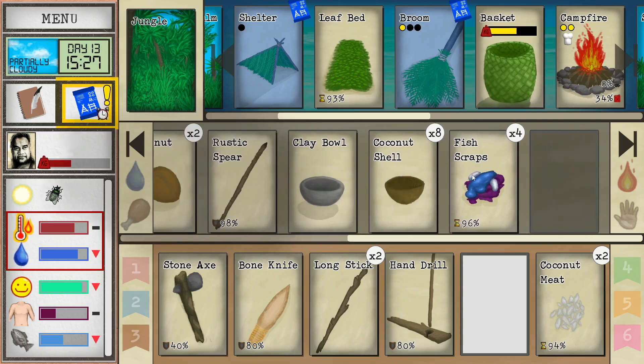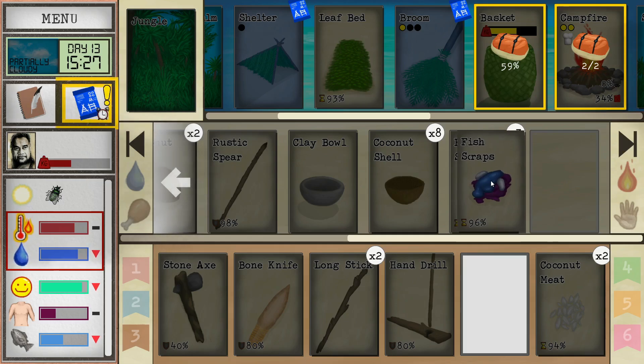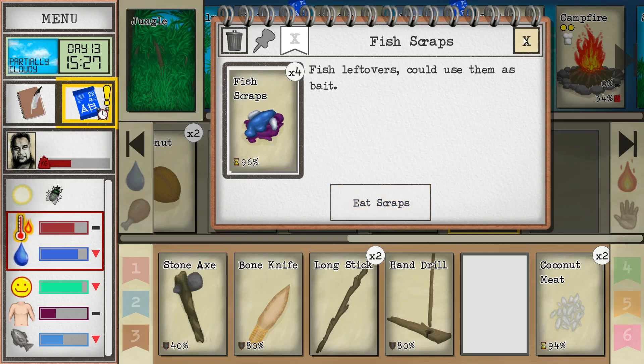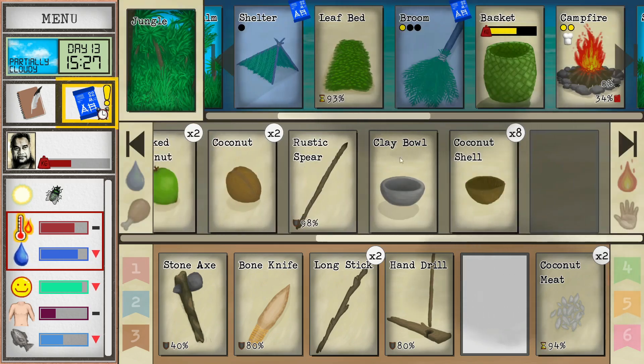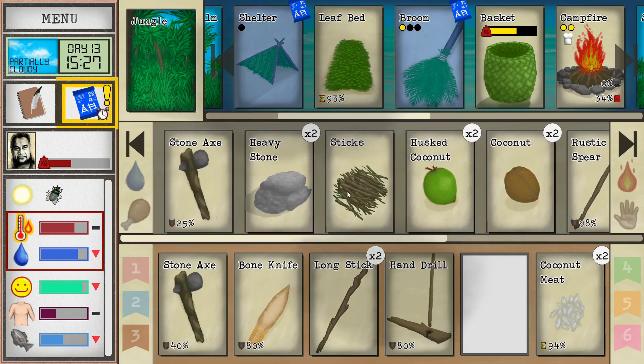I think it also helps if we unclutter things like these seeds — I could put those in the basket. I don't really want my fish scraps, but I think there is a way to get rid of stuff without eating it. Throw away all — there it is. So we can kind of unclutter our area. That's great.